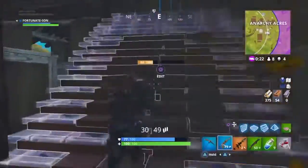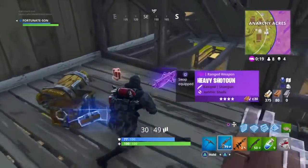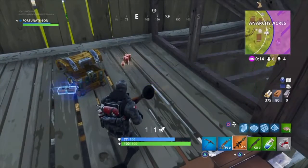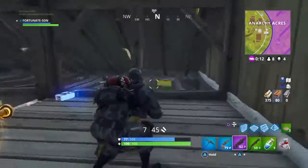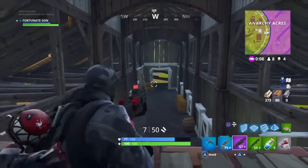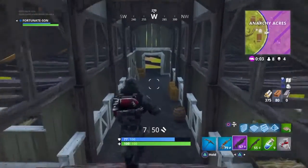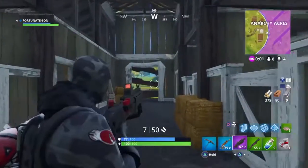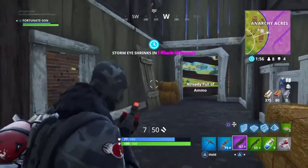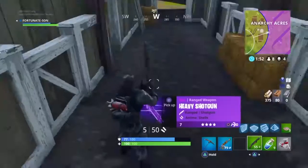As you guys can see, he's just playing normally — he's in the top eight with four kills. He opens up a chest and it just shows up: heavy shotgun. This shotgun looks insane. As you guys can see, it's purple. Like I said, it's probably going to be like the Scar — only a purple and a gold version. It's going to be a top tier weapon. The clip has seven rounds in it.